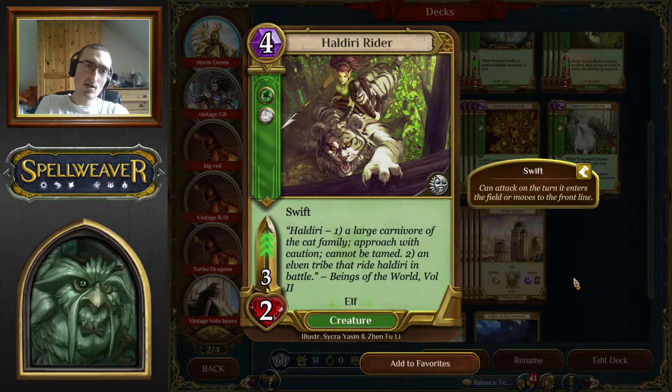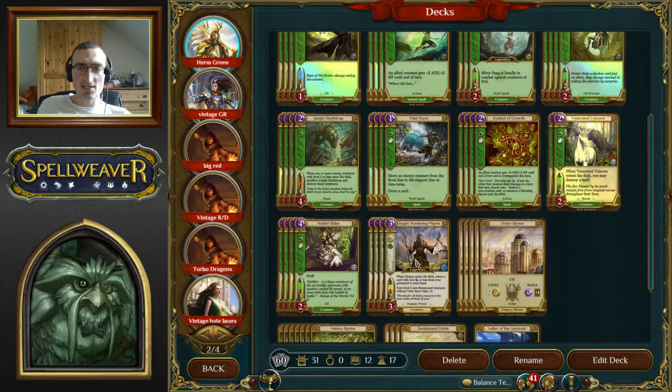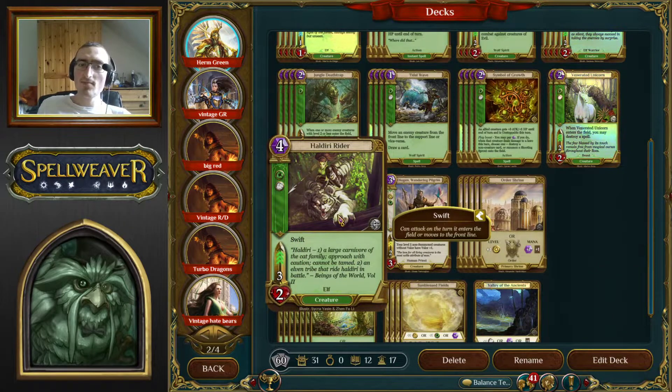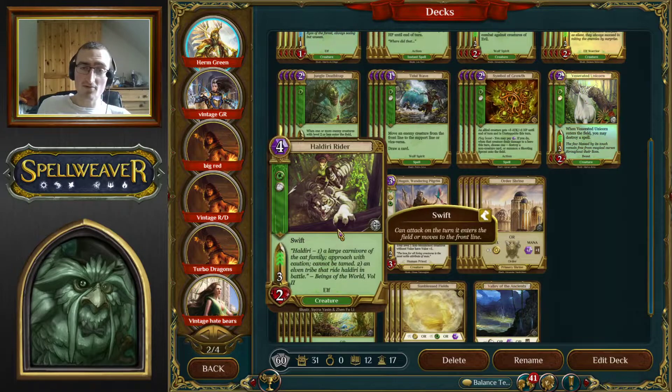Haldiru Rider is the top of the curve — four mana, two levels, a 3/2, three speed with Swift. It's not played that much anymore since it got its health nerf a long time ago when it used to be a 3/3 and was primarily used for creature combat. Nowadays it's an aggressive play, gets three damage in, and mostly helps applying pressure to bring their health down for a combo kill. Most combo kills are done with smaller creatures with buffs. But if you go into a really long game with lots of mana, you can go Haldiru, Symbol, Hermelian — that's eight mana, 12 damage.